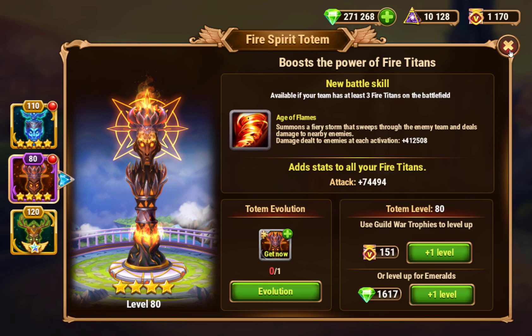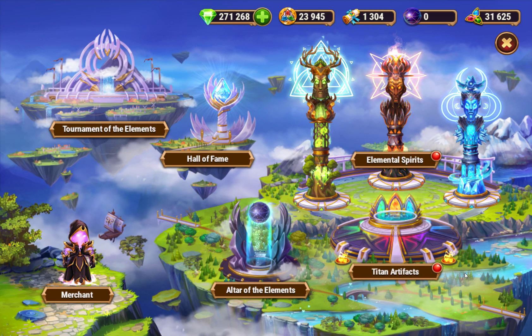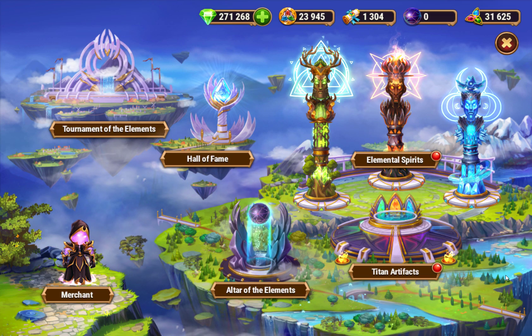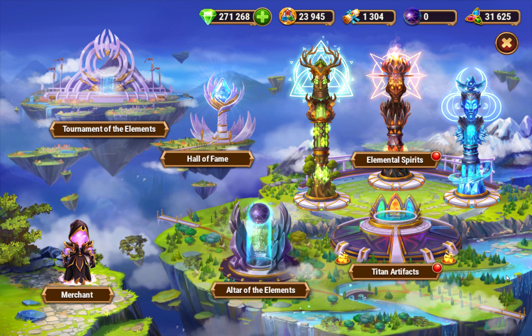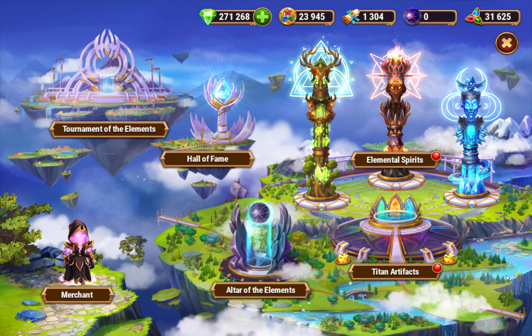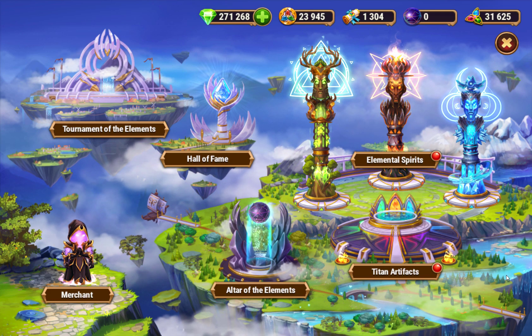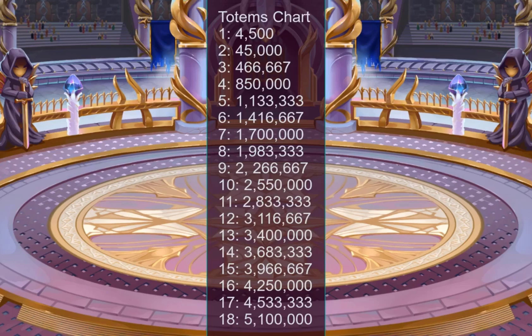You can get more totems guaranteed, but the price jumps up quite a bit. The second guaranteed totem is 10 times the first one — so the first one is only 4,500 but the second one is 45,000. After that it jumps way higher, so practically for most people you get your first two guaranteed if you're spending emeralds, and the rest you just get lucky or get from events like Summoner Season or Winter Fest.